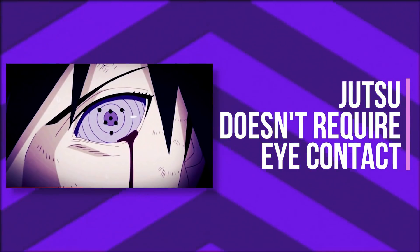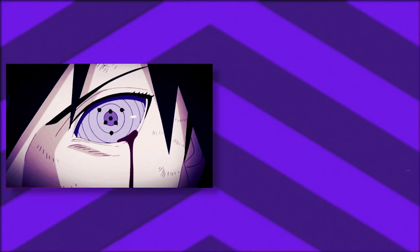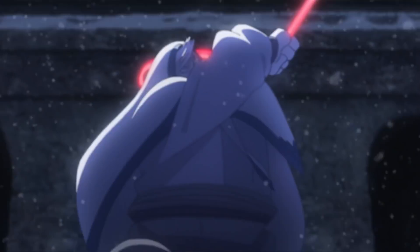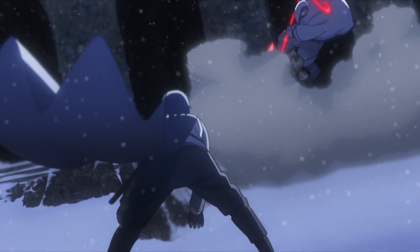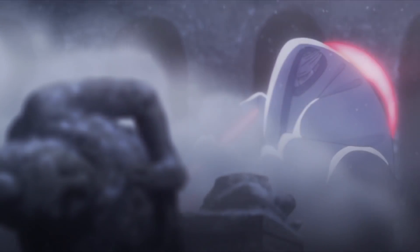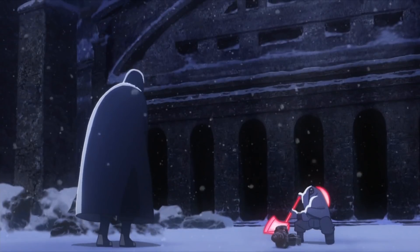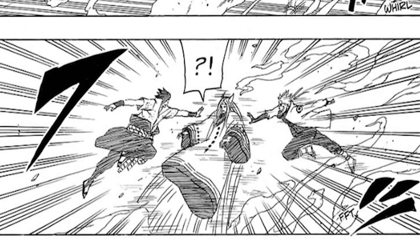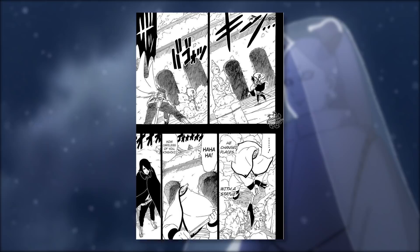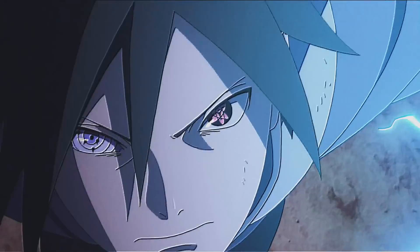Contrary to popular belief, Sasuke does not need to be looking directly at the object or person in order to shift places with them — he only needs to be aware of where they are. Another thing a lot of fans tend to overlook is that the versatility of this jutsu extends much further than fans give it credit for. In Naruto chapter 682, we saw him use this jutsu to force another person to shift places mid-battle.